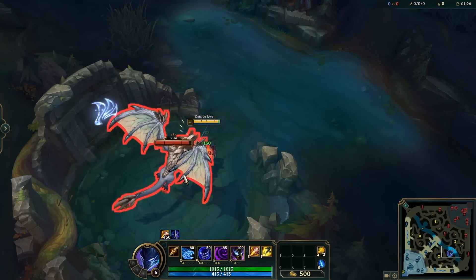Renata's Q will always cast from where she initially cast it, which means if you only have a window on a champion from a certain angle but need to dodge an ability coming your way, you can Q from that spot, flash over, and still hit your enemy while getting out of the way. It's actually pretty helpful for fending off ganks.